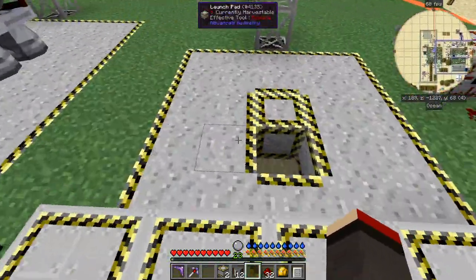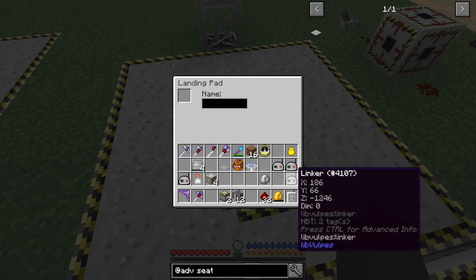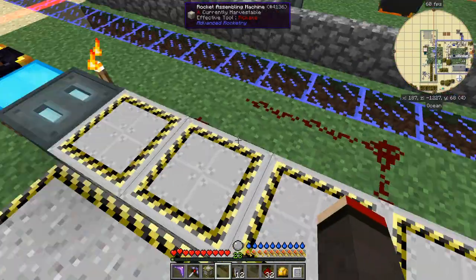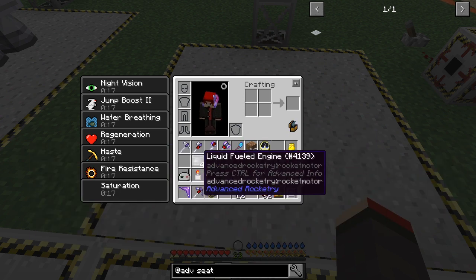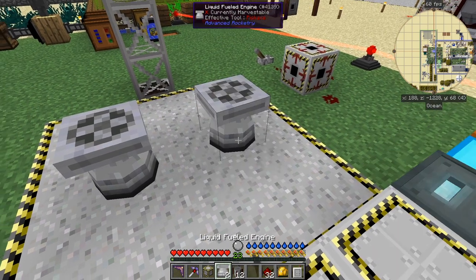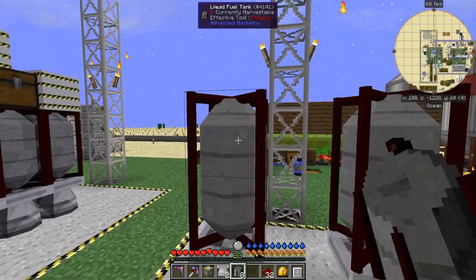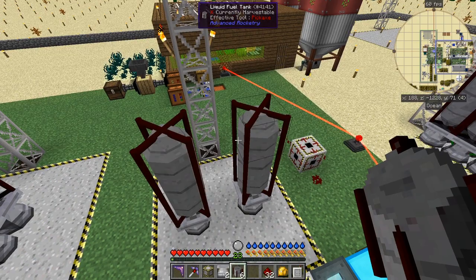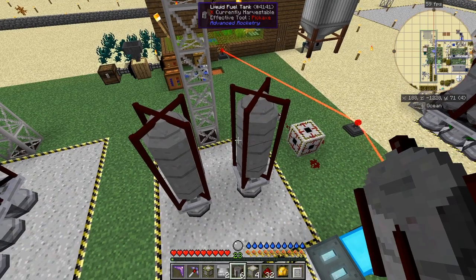We're going to build another rocket — exactly the same thing. I'll take out the link in this case, put this back as a launch pad, and build another rocket. This time we're going to do it with two tanks but I'm going to use a pressurized tank instead of a regular inventory, just so you understand you can do it with fluids as well.